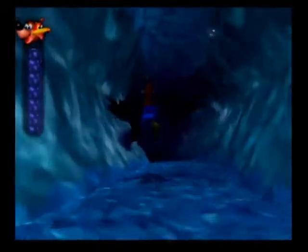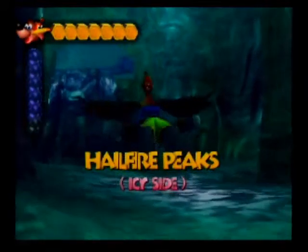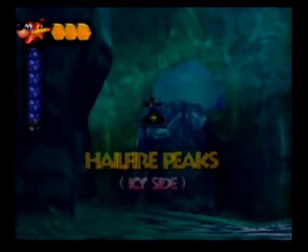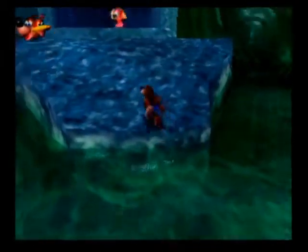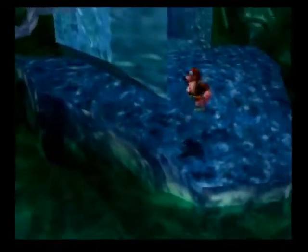In hindsight, I probably could have been recording this part at the time I did it, but you know how I am with planning. Anyway, swimming in this direction, we reached Hailfire Peaks, icy side. Not sure what any of that is, or if this is even still part of Glitter Gulch Mine, but as we go up here, this is where the ice key was used, as you can see.